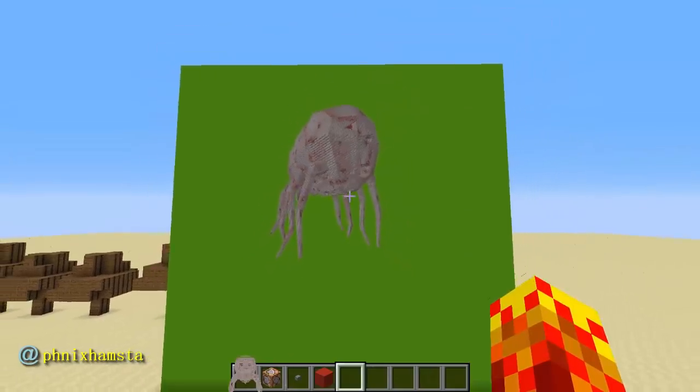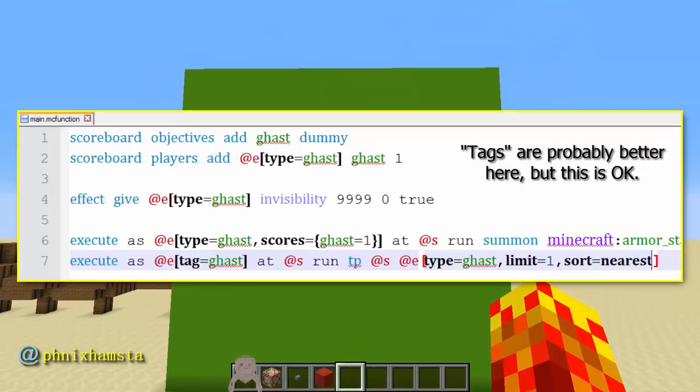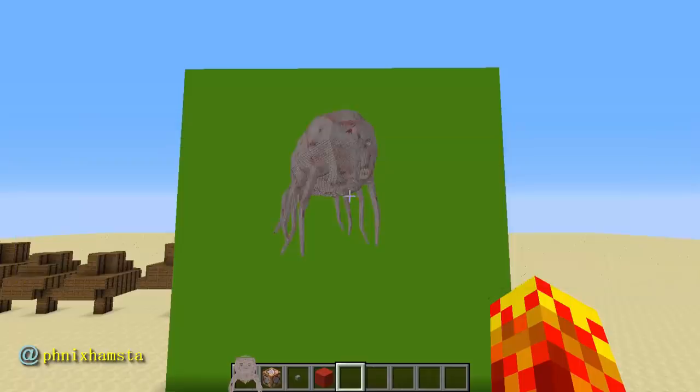There you go — this is a realistic ghast from all those images that you guys are seeing on the internet. You can download it in the description of this video. I'm basically summoning the armor stand at the ghast, and then making the ghast invisible — that's basically all I'm doing. Thank you all for watching. Leave a like. Subscribe for more creative content. Take care.